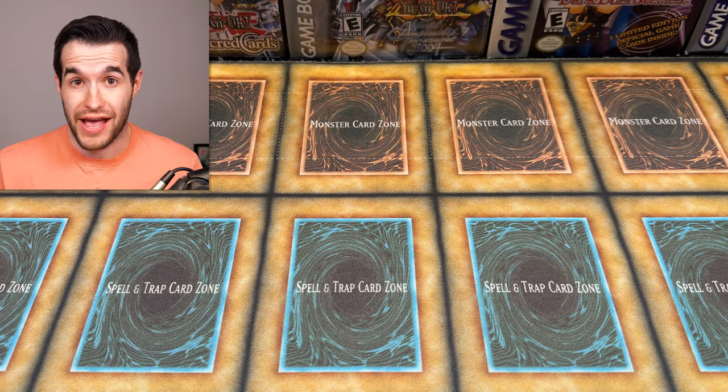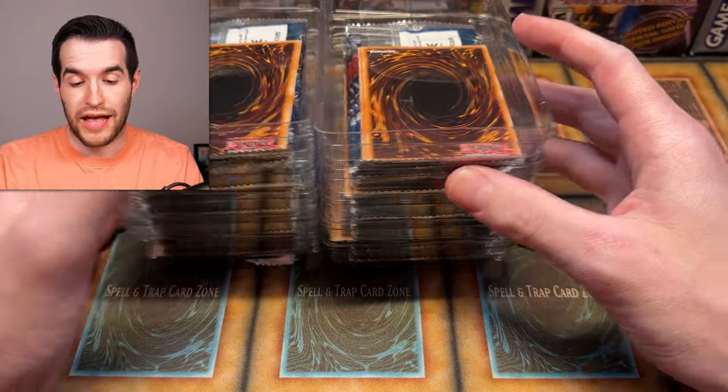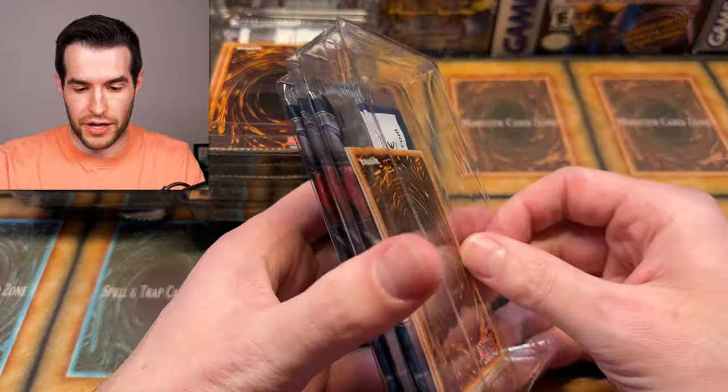Can we top that error pack we had about a year ago? We had an ulti and a secret in the same pack — maybe we could do it again. I did it a little differently this time where I left them in the plastic, so I haven't seen what's inside. I haven't even pulled them out. I just cut out the part where we're opening all the boxes. So here we go.